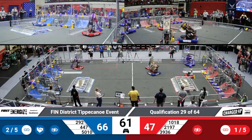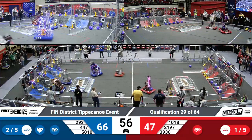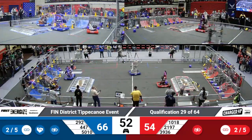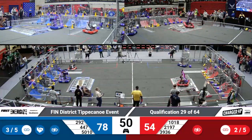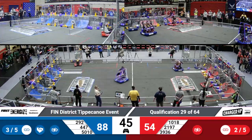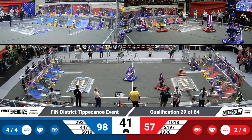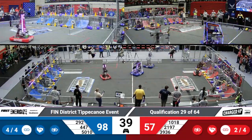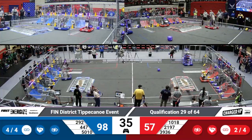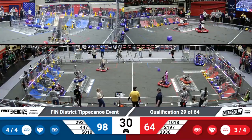Las Pumas grabbing another cone for the Red Alliance and placing it into that low row. Robo Blitz coming in with a cone for the Red Alliance, trying to get it lined up. Las Pumas speeding across the field with another cube for the Red Alliance, placing it into that low row. They've got a full low row, getting them three links just from that alone.